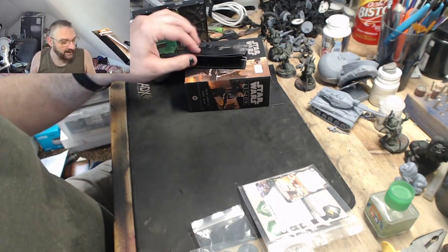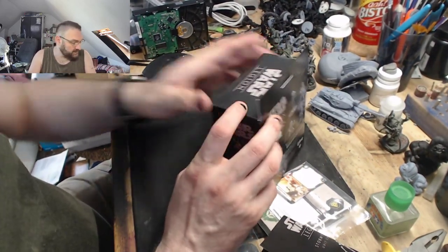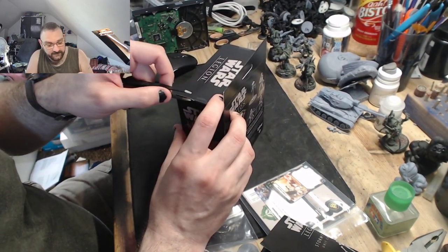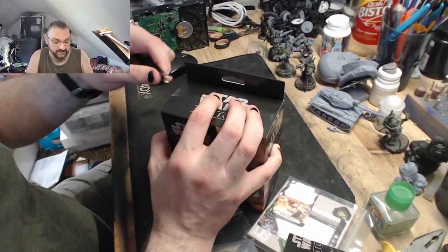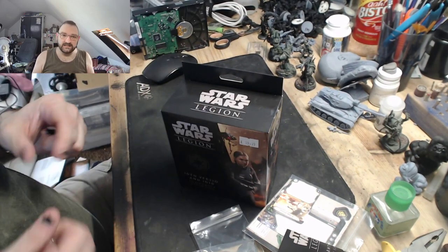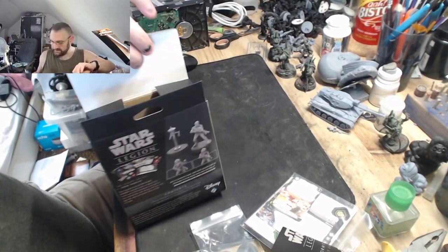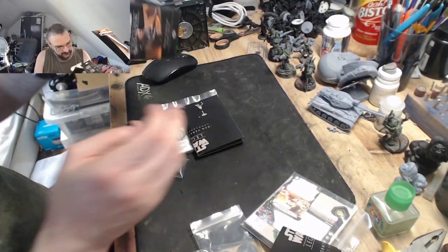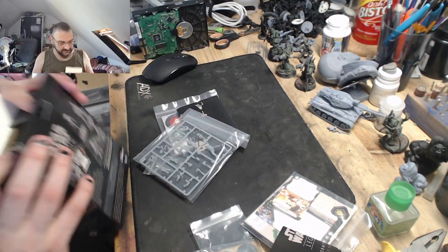Moving on to the pièce de résistance - Iden Versio and her droid. This one is taped shut with anti-theft tape. Be careful not to stab yourself - trust me, I've done that before. Of course you always get one bit of tape that cuts the other, or ends up sticking to everything. Nice - I do like the way they've got the boxes set up.